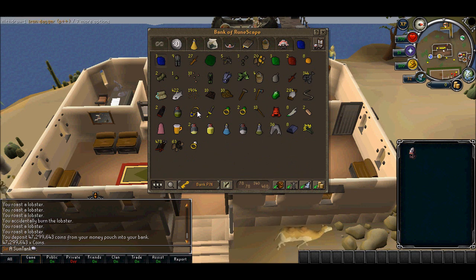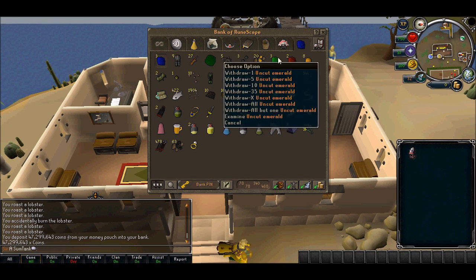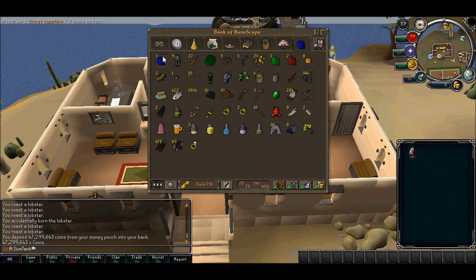Possibly some monster drops — yeah, these are from Bork obviously. I'm pretty much gonna sell all this, it's pretty useless. I also have some rings of dueling which I'll probably be using soon.